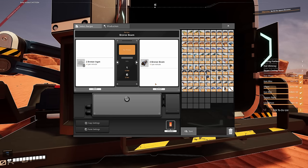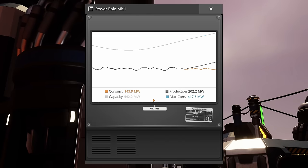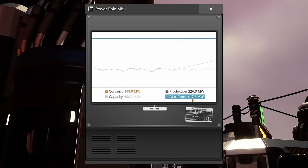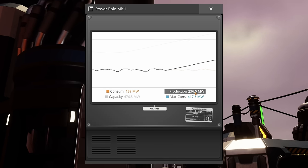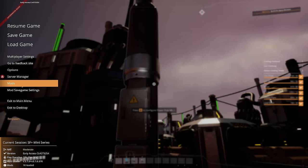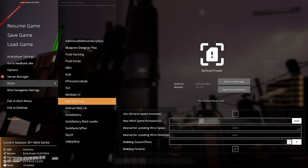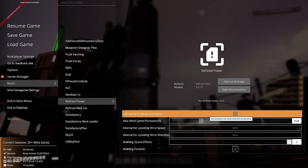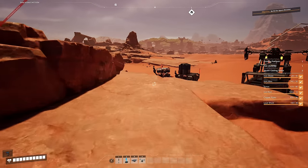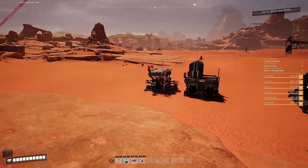Before we do that we're going to need more power, because right now our max consumption if all machines are on is 417 megawatts and we're currently producing a fluctuating 200 due to the wind turbines going up and down. I could go into the mod settings and refine power to set constant wind, but I feel like the inconsistency is another game mechanic to fight against.